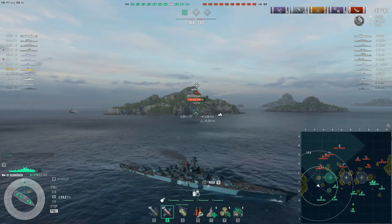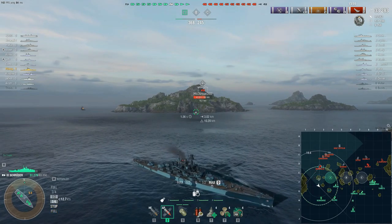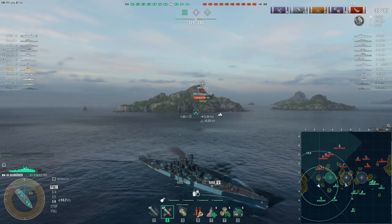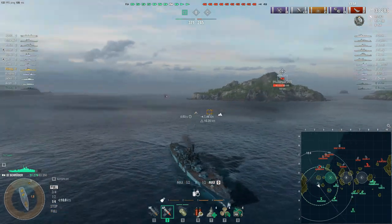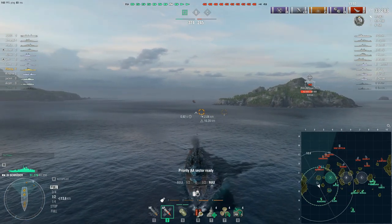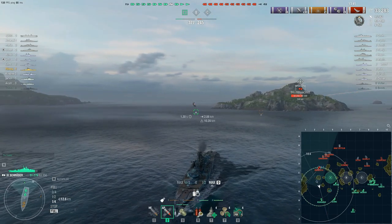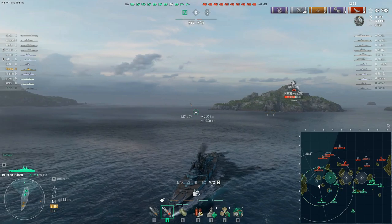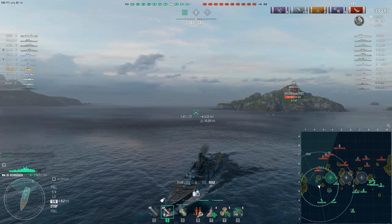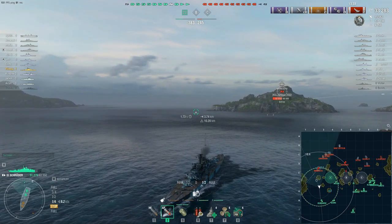And then we have the Minnesota. I feel okay taking on the Minnesota if he comes around the island by himself. I'm hoping my Akazuki gets some spotting off over here, and it will help me kind of dictate what I'm going to do. But I'm going to go ahead and prepare to disengage from Minnesota. I want to keep him within secondary range if I can help it — I just don't know what else is behind him if all those ships are pushing in.